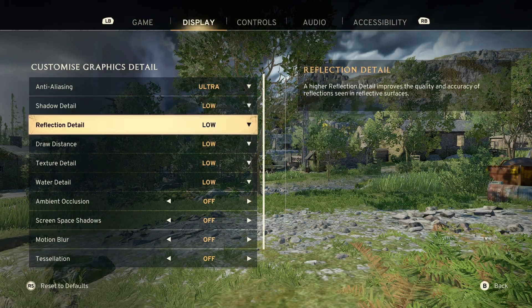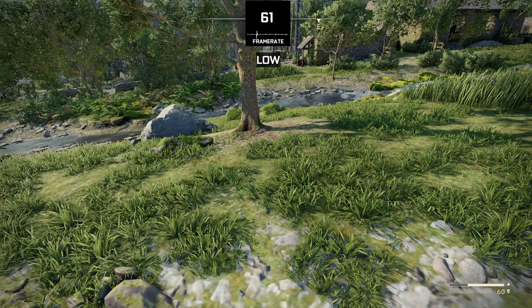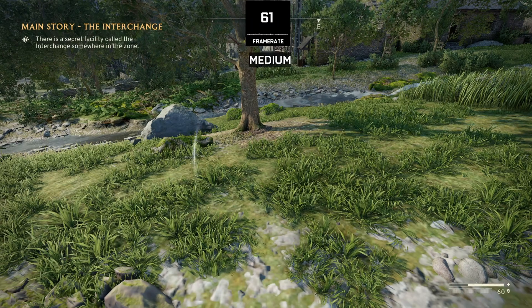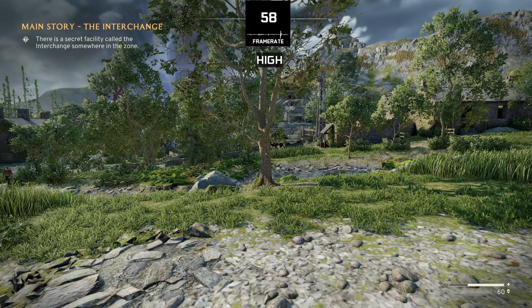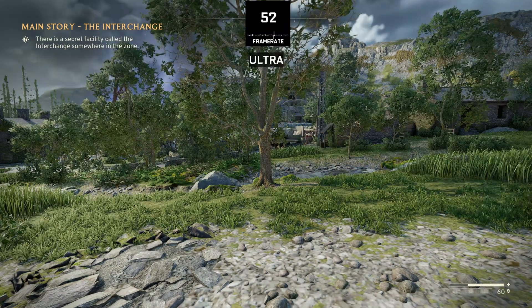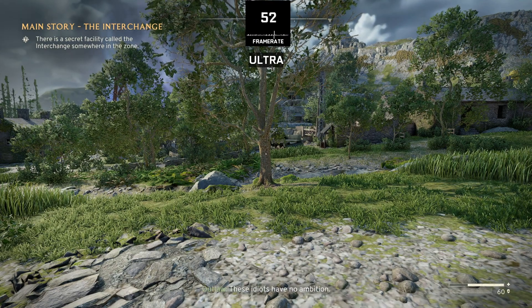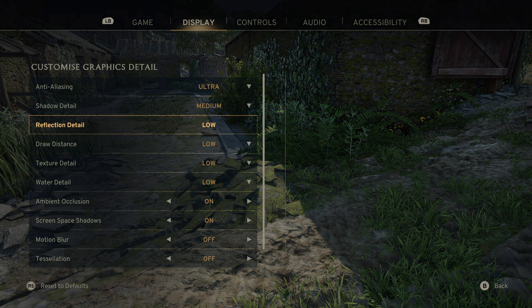Next is shadow quality, which determines the detailing you will see on the shadows. We have four options: low, medium, high, and ultra. In my testing, low, medium, and high perform the same and give the same FPS. However, if we switch to ultra, performance will drop significantly. So keep this on medium or high to avoid the performance drop.